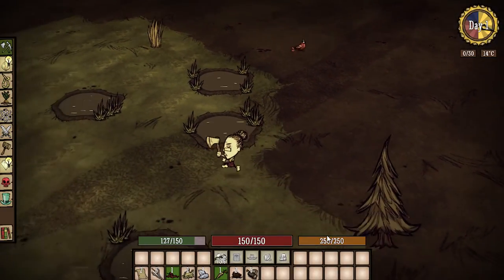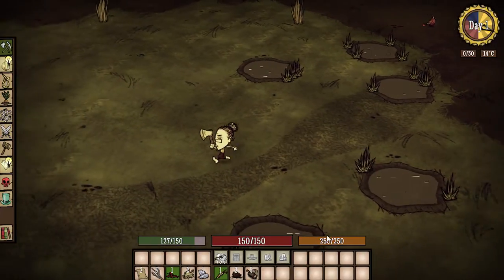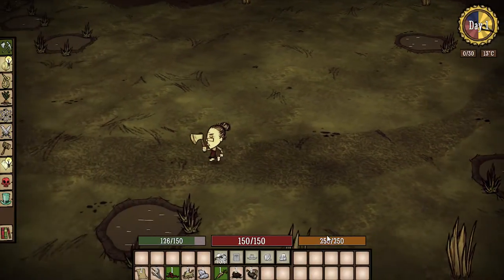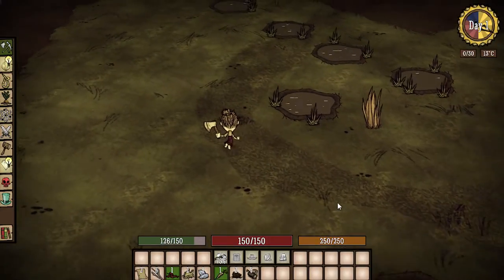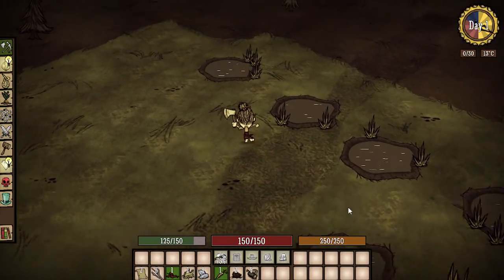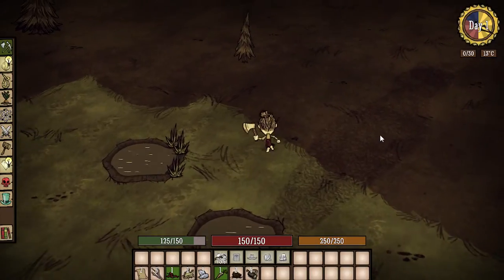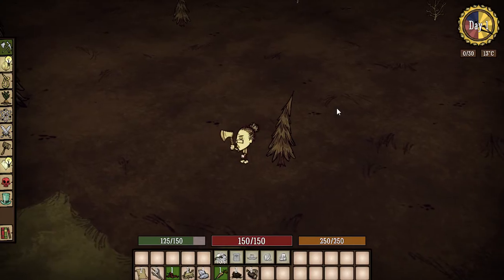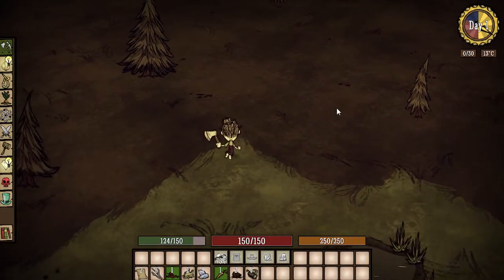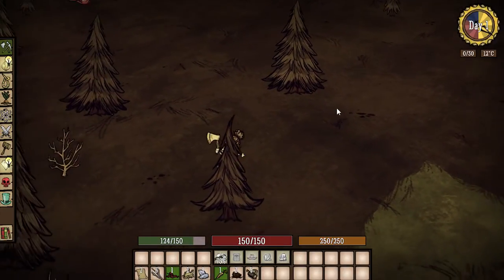We found ourselves a bunch of ponds — this isn't a bad biome either. We could set up and get a lot of food here. This isn't a swamp — what is this? I've never seen so many ponds! Let me know in the comments if you guys have ever had a spawn with that many ponds in one spot. Okay, that went in a complete circle I guess.